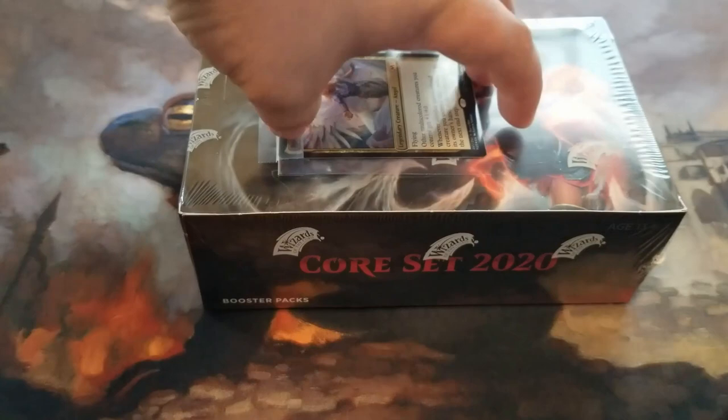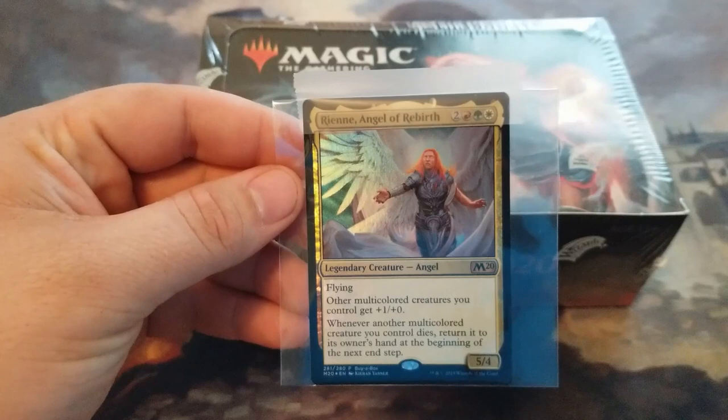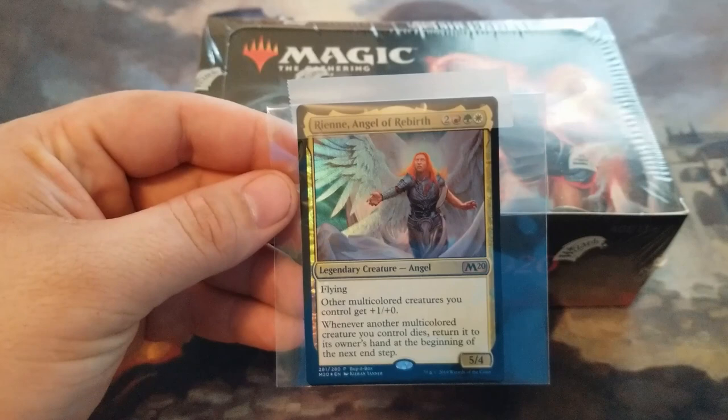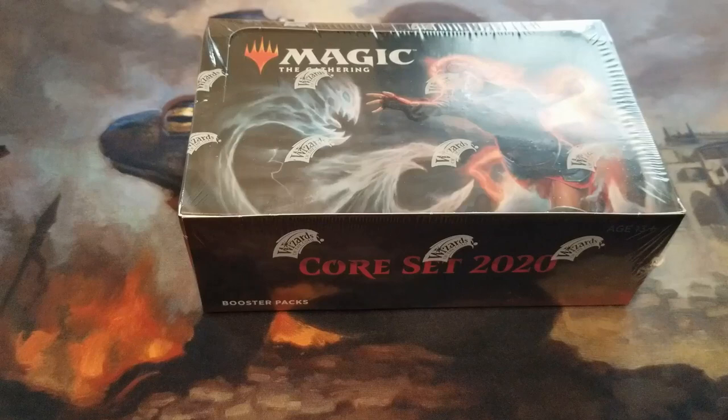This is a pre-order box, so it comes with Rien, Angel of Rebirth — for two red, green, white, flying. Other multicolored creatures you control get +1/+0. Whenever another multicolored creature you control dies, return it to its owner's hand at the beginning of the next end step. Which is really cool — I have a Naya commander deck that might find its way into. It's got plenty of multicolored creatures.